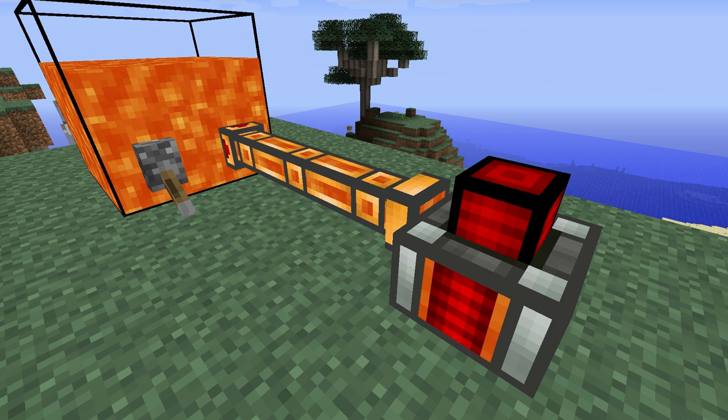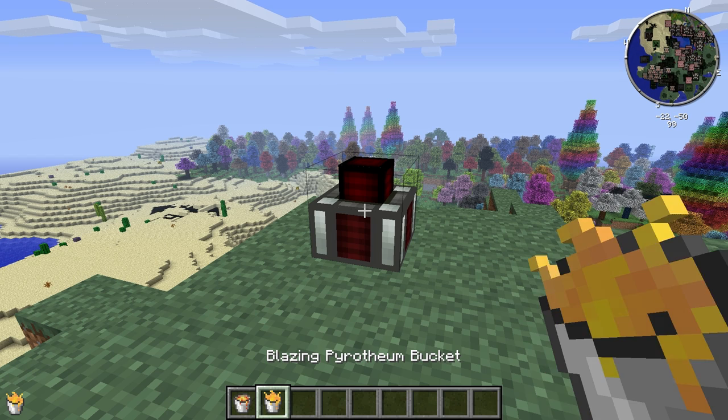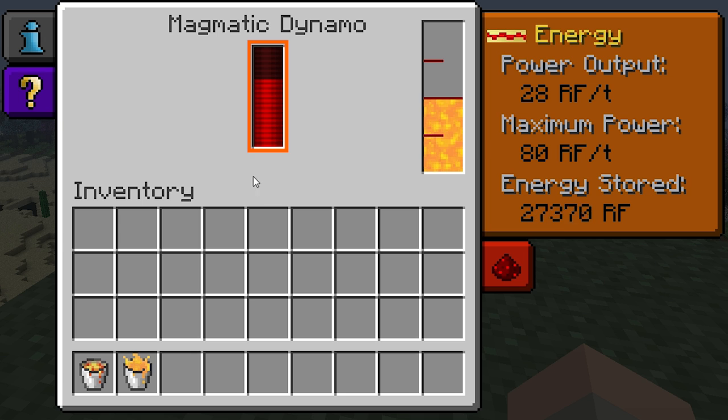As soon as the Magmatic Dynamo is supplied with a compatible fuel source, it will begin producing redstone flux. The exterior of the dynamo will light up when this happens. This bar here on its interface will show you the amount of redstone flux it currently has stored in its internal buffer.